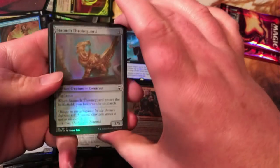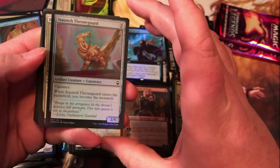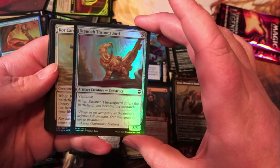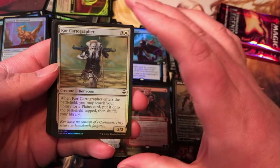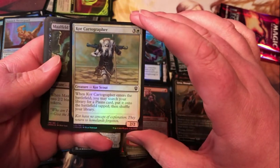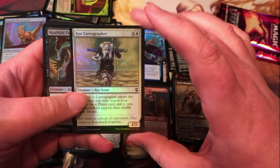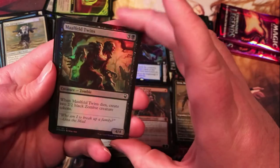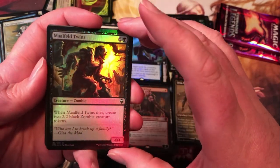Alright, getting into the last three packs here. Staunch Throne Guard — just a 5-mana 2/5 vigilance that makes you a Monarch. Core Cartographer — three generic and a white for a 2/2; when it enters the battlefield, you can search for plains and put them on the battlefield tapped. Definitely not an ability white gets a ton of, so good card for that reason.